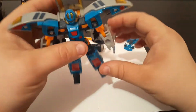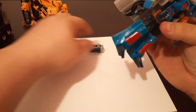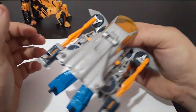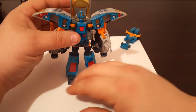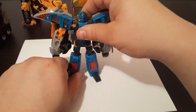With his weapons, they actually typically just sit mounted right there on the wings, so they sit just like that. Now one issue that I've always had with this figure is that when he's transformed like this, there can be a lot of weight on his back.